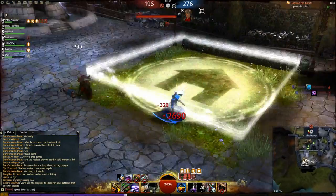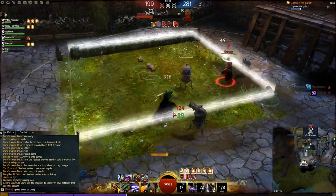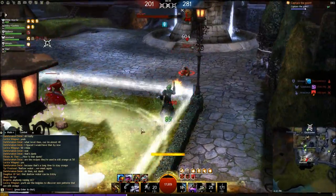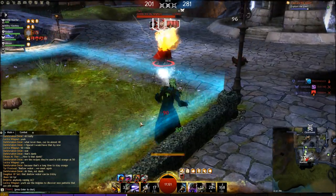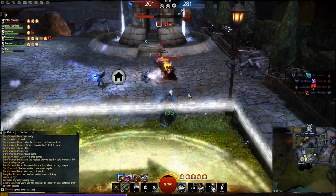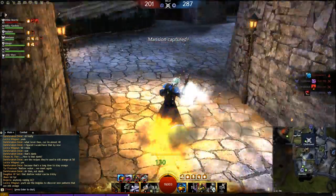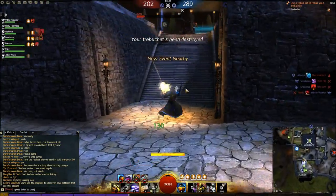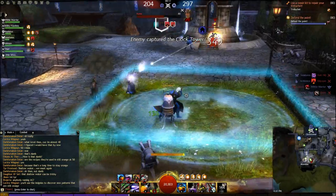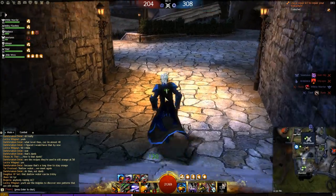He comes up on me and gets a lot of damage off — those poisons are going to be rough, and those are conditions, so keep your condition removal available. I pop the supply point when I notice more people coming up, and I finally get him down. Don't be afraid to pop your Supply Crate — it's not massive assistance but it's good to have when a point is being attacked, since it heals you and allies and drops med packs.